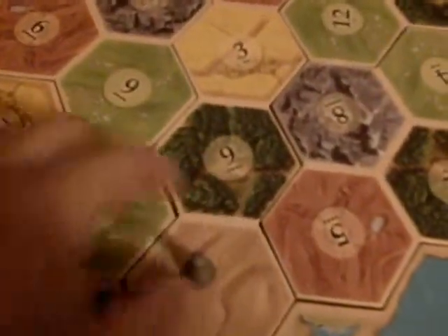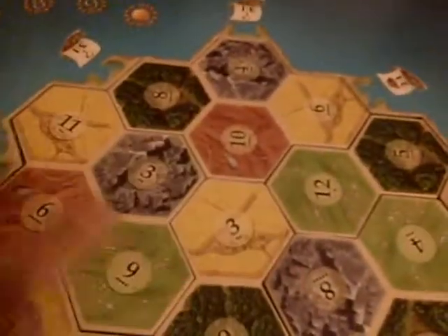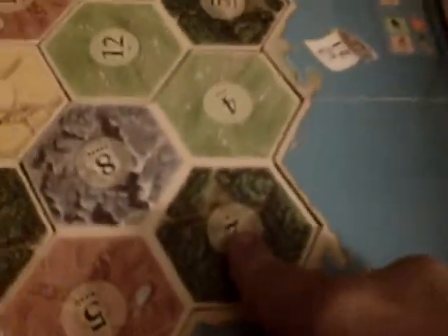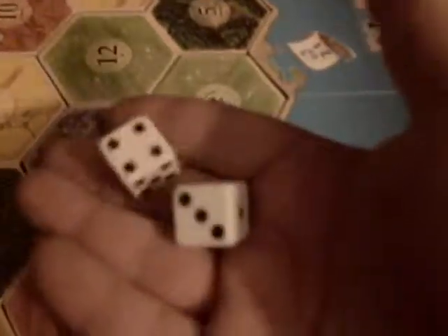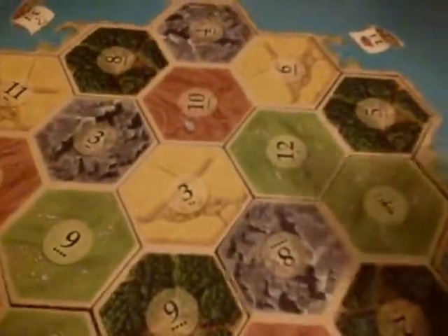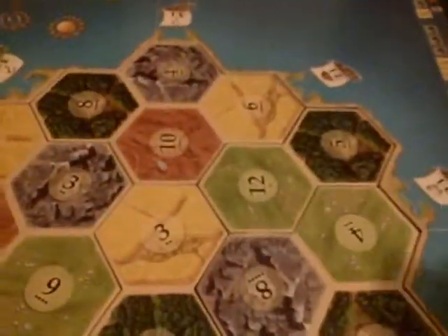You have your hexagons here. They have different numbers and different things on them. The numbers represent what the die roll is going to be. The dots indicate how many times the number will roll during the game, so you can base your judgments off of that. Like in this case I have a ten's worth of brick — nice. And a wheat — cool.